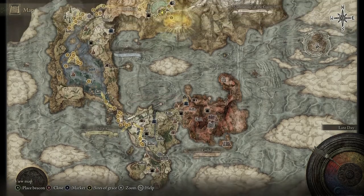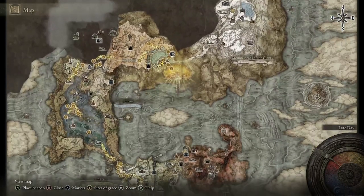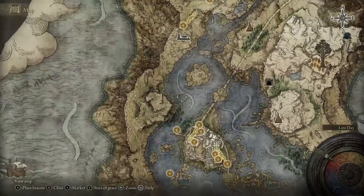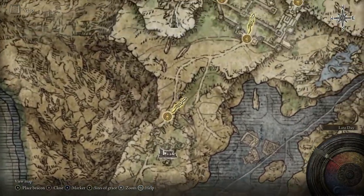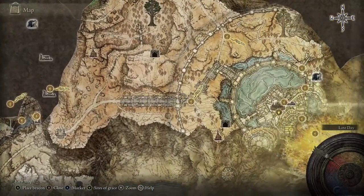To start this guide we're going to head all the way over to the West Capital Rampart. This is a natural story progression site of grace, but if you don't have the Atlas Plateau unlocked, just start from here, follow along this path till you reach right here, and then follow along as natural story progression and you will reach the Atlas Plateau.